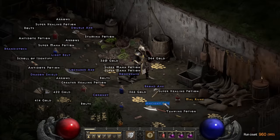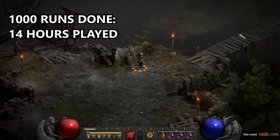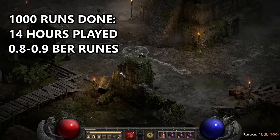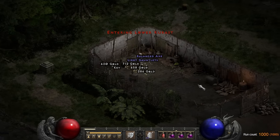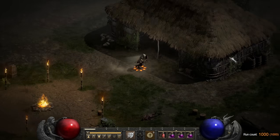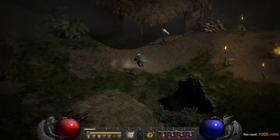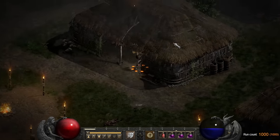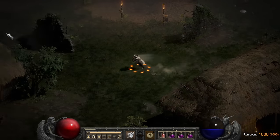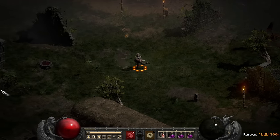I then found only a Mal rune on run 960 and a Pul rune on 977, before hitting the milestone of 1000 runs. After 1000 runs, which took just under 14 hours of playtime, I had found a little less than one Ber rune's worth of runes in total. I found a decent pile of charms — unfortunately no paladin combat skillers, or any really good skillers at all. I eventually stopped picking up most crafting ingredients and mid-level runes because the stash tabs were filling up really quickly.